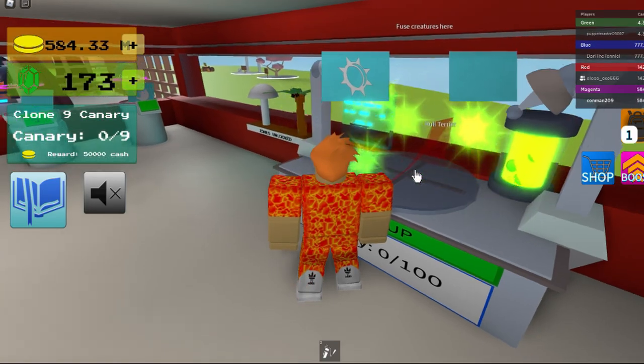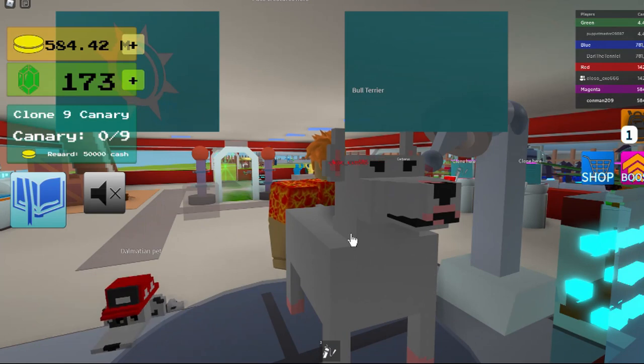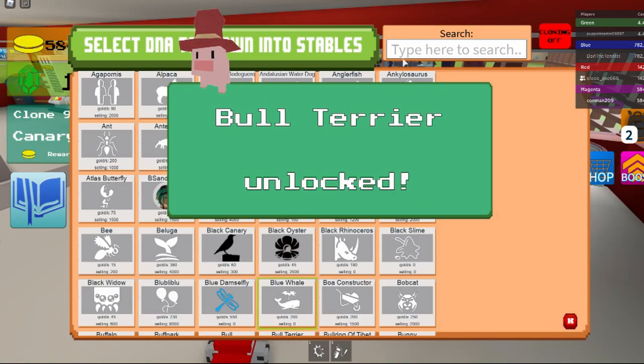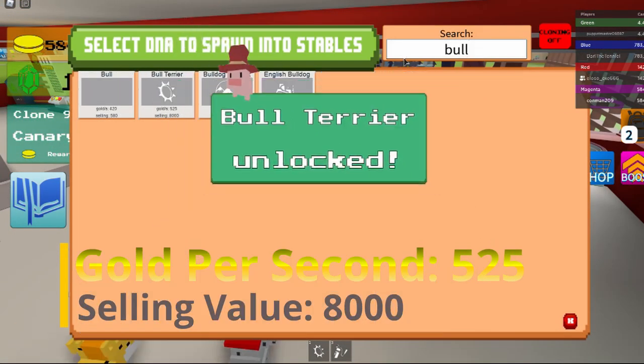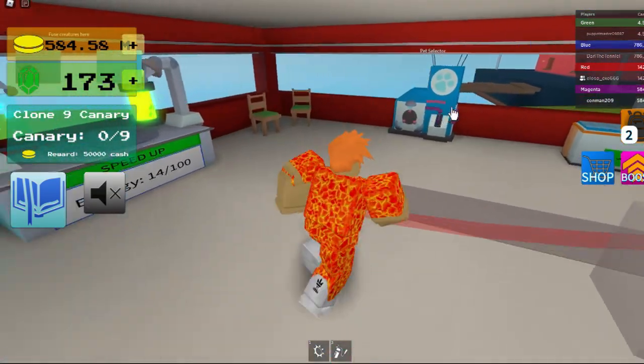And that's how you get the bull terrier. That's how it looks. It gives you 525 gold per second and 8,000 selling value.